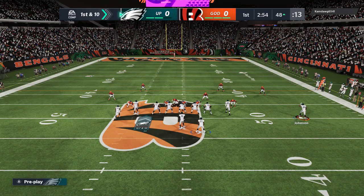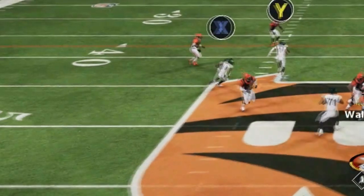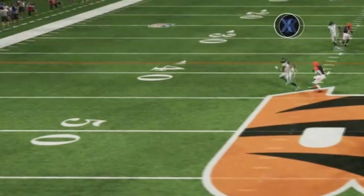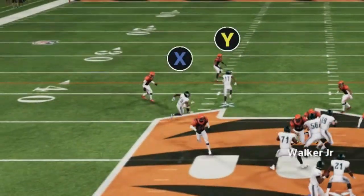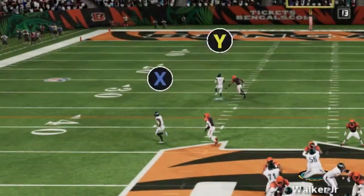I'm pretty much only going to use the two receivers on the left side, but the B route does come in handy from time to time. Now if you watch the release of these players, they both get incredible separation. The X route is just a simple zig route — that's my first read as a check down, and he gets about five yards of separation right away, very consistently. The other, more explosive receiver is the wire out, who gets past coverage against just about every defense in the game.